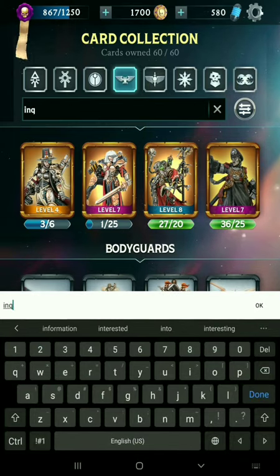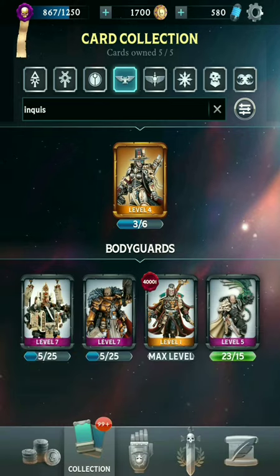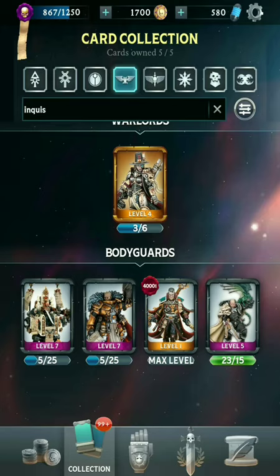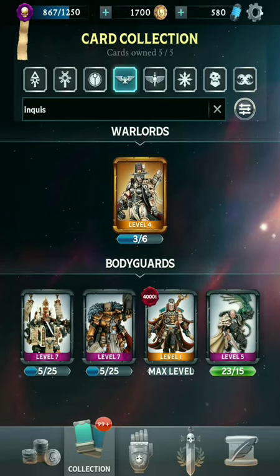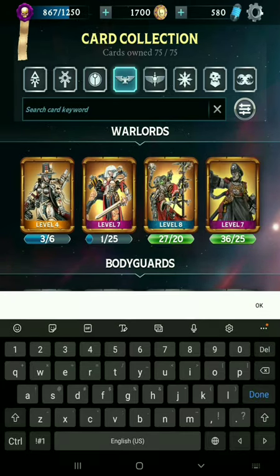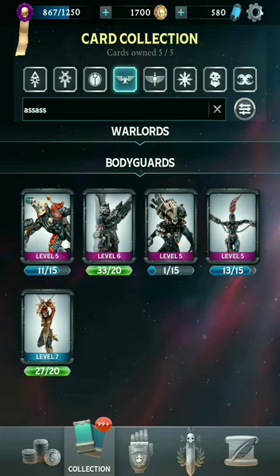There's also the Inquisition. I'm not entirely sure what the keyword is, but mostly Psykers fall under this category, and they've got Inquisitor Greyfax as a Warlord. And then finally, another smaller subfaction are the Assassins. I'm not entirely sure what the keyword is, but we've got five Assassins in here.